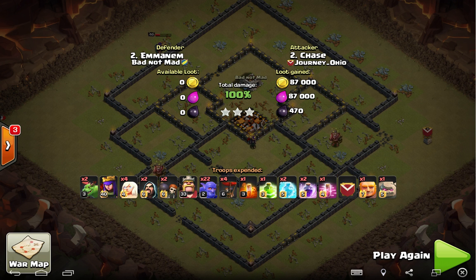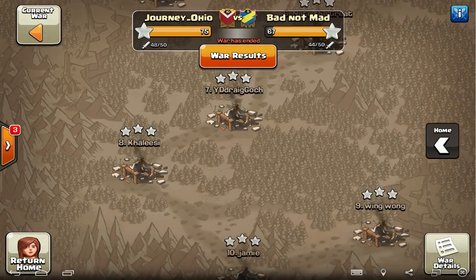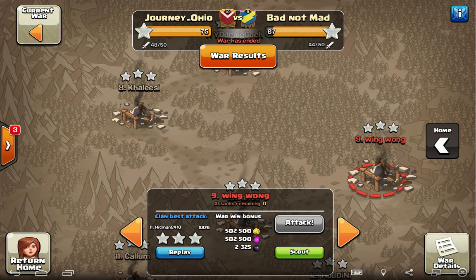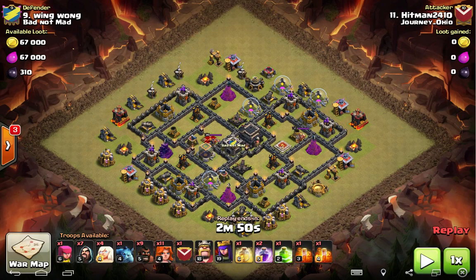So this mass bowler attack at the TH10 level — Supercell just brought these bowlers down to take 6 CC space instead of 8 because they said they weren't getting enough playtime by the general public. Until such time Supercell decides to nerf those bowlers again, TH10, practice your bowler attack. I think that attack you just saw Chase use twice — the same attack that Powerbang has been using — I can't recommend it strongly enough for TH10s. Really nice looking attack. Great execution, Chase. Thanks for laying out that template.